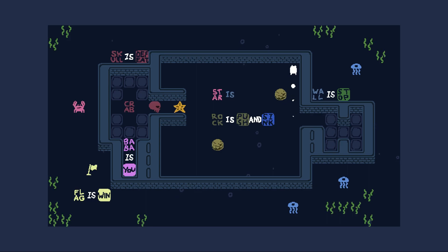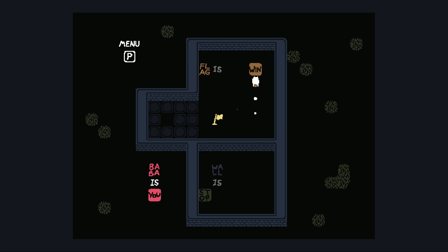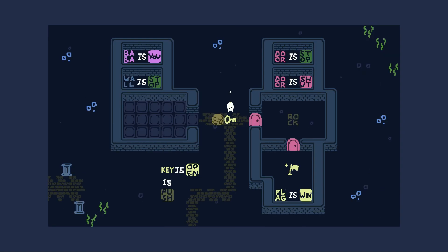Words and objects in Baba Is You are there to be pushed around and reorganised. By changing certain phrases, you can rewrite the win conditions for a level and move on to the next excruciating puzzle. This can be as simple as turning an obstacle into the win condition, or more complicated elements like swapping between controllable avatars to avoid hazards. Essentially, you're rewriting the code for the game as you go. We follow these rules in every game we play without thinking — food is health, red barrels are boom, light is exit. Baba Is You gives you the opportunity to change these elements on the fly, and honestly, it might just change how you look at games.